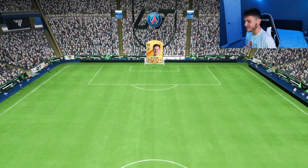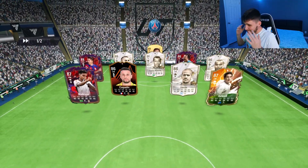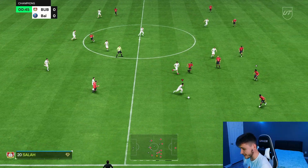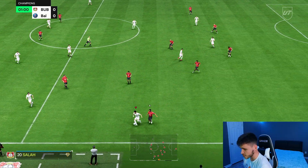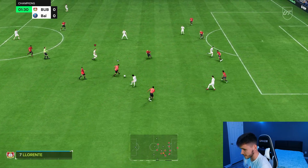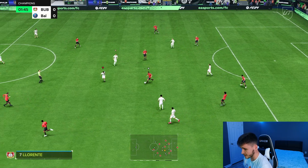Here we are jumping into our final game using Keane, and we're coming up against a five-back — that is never a good sign. He's also trying to upgrade Keane. But for 75,000 coins, I do think the evolution is worth it. He definitely fits this year's meta with his high dribbling and very good finishing, and overall makes a really solid striker.